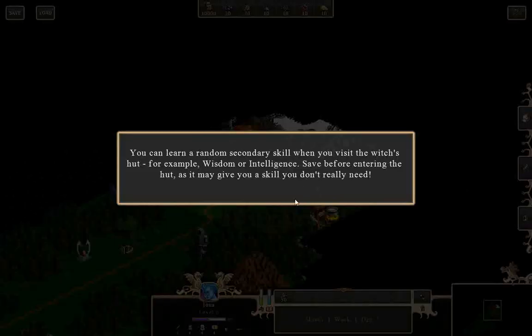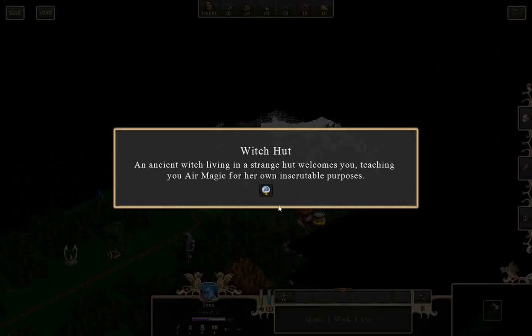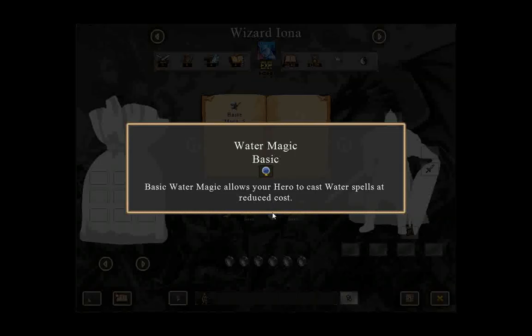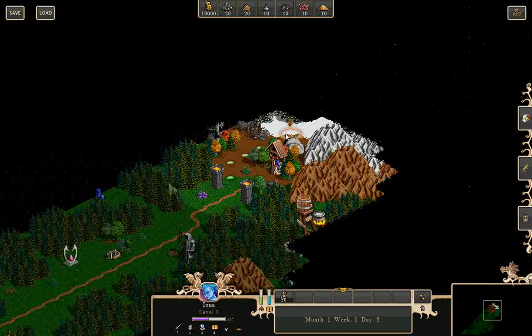You can learn a random secondary skill when you visit the witch's hut — for example, wisdom or intelligence. Save before entering the hut as it may give you a skill you don't really need. She taught me air magic. So what kind of air magic do I know? Nothing really — I have to learn the spells separately.